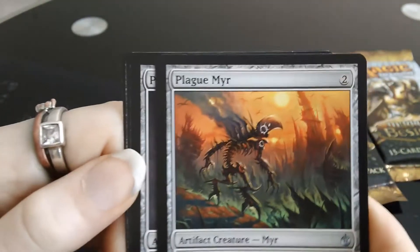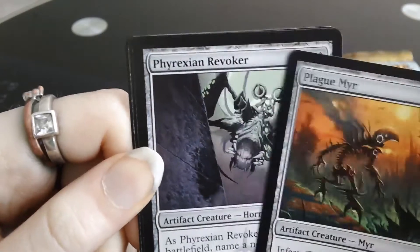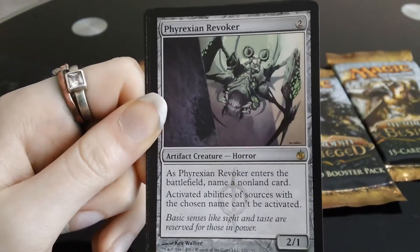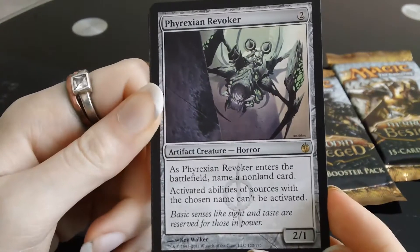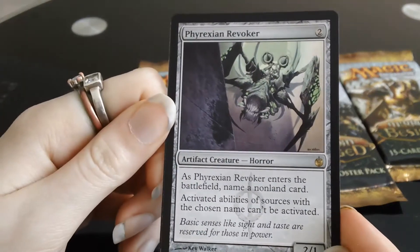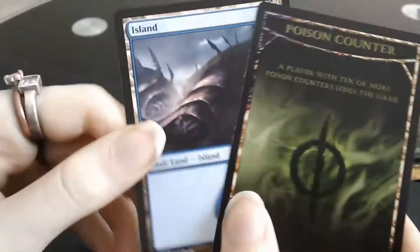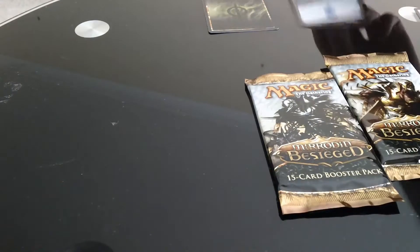And the rare land — it's an artifact. Of course it is. Most of them are. Phyrexian Revoker. There he is. Oh, he's a weird little thing. I'm pretty sure I don't have that one. I don't recognise him. Phyrexian Revoker. We've got a poison counter and an island. There we are. That's pack number one then. Not too shabby, not too shabby.